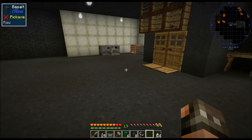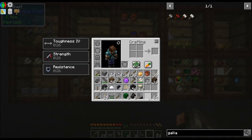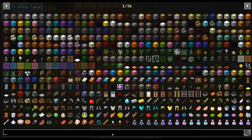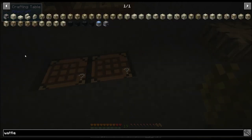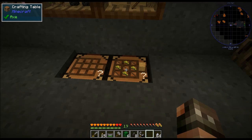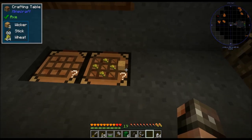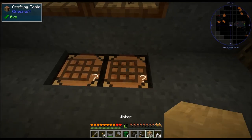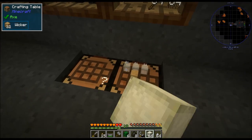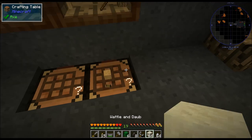In order to place that furnace down when I make it, I'm actually going to need wattle and daub. For wattle and daub, I'm going to need sticks and wheat. So we're going to need wicker — let's grab a bunch of that. I don't know what it is with the delayed crafting with this. I will be glad when we get the Tinker's workbench, because it will make things so much easier. Then you just put cob on the outside of it — yeah, cob — and we will get wattle and daub.